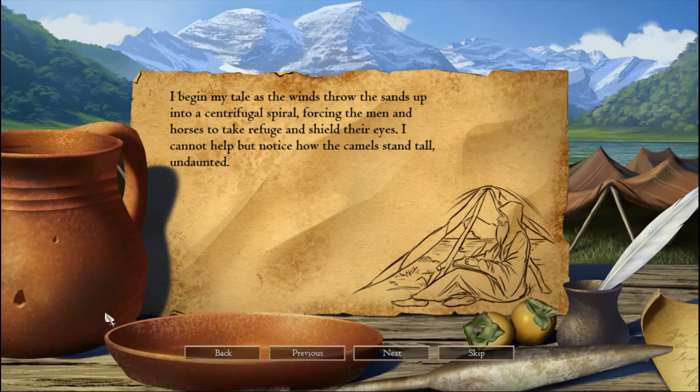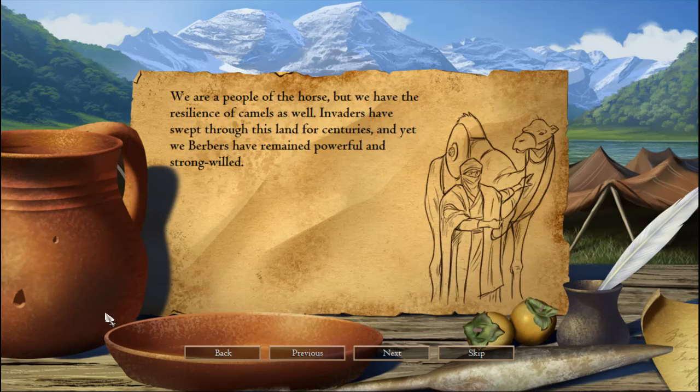Let's go over the civilizations. We got the Berbers from northern Africa, the Malians from West Africa, the Ethiopians from East Africa, and then the Portuguese. They're not really from Africa, but in terms of their campaign they were really involved with Africa, and of course they had colonies during the times these campaigns take place.